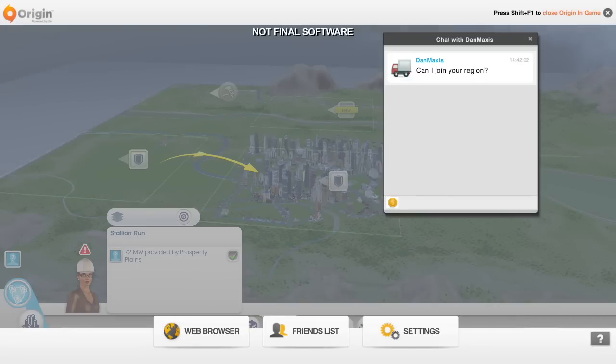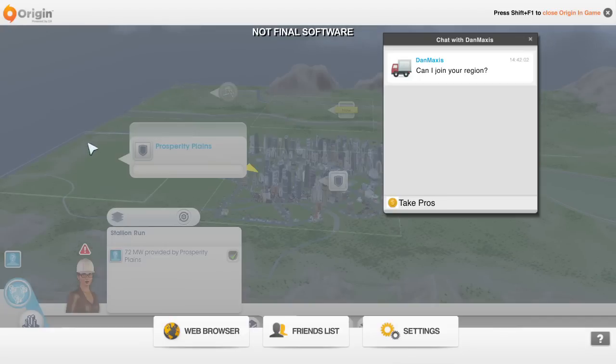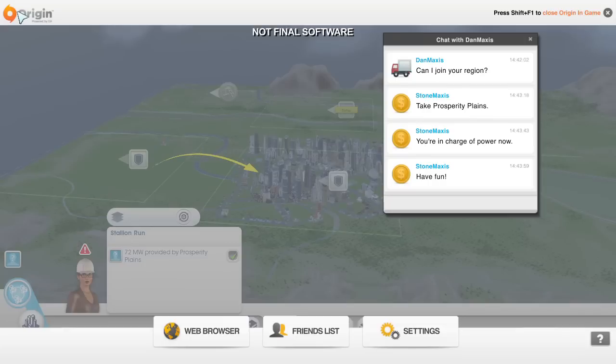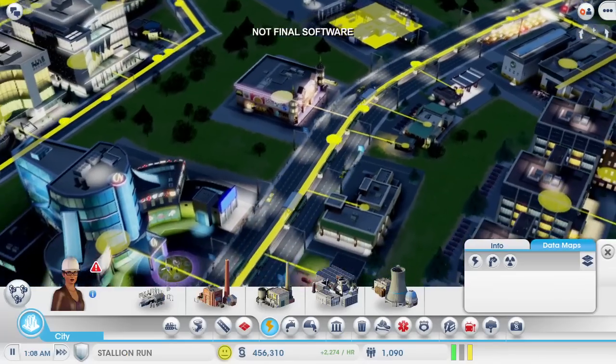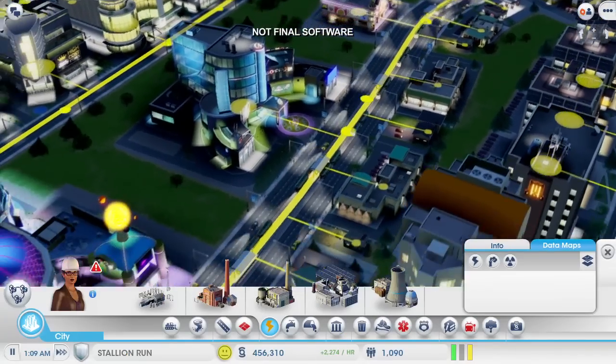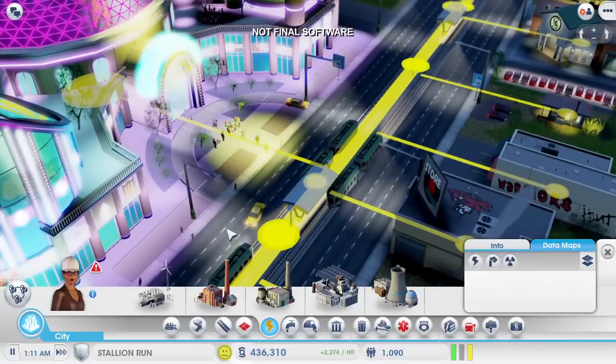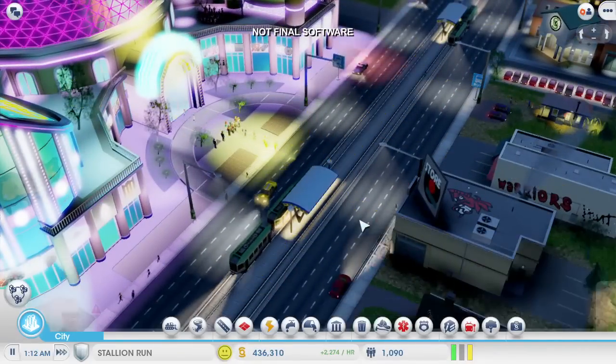Dan is online and he wants to join in. If I invite him into my region, then he can play in any unclaimed city that he wants. I'm going to abandon my coal power city and let him take charge of it, so that I can focus on my casino city. Dan can decide what kind of city he wants to build. Now let's go back to my casino city — the power is back on and my casinos are making money again. Some of that money is going straight to Dan to pay for this power. Dan can use the money to build out his city, so we're both going to benefit from the deal.